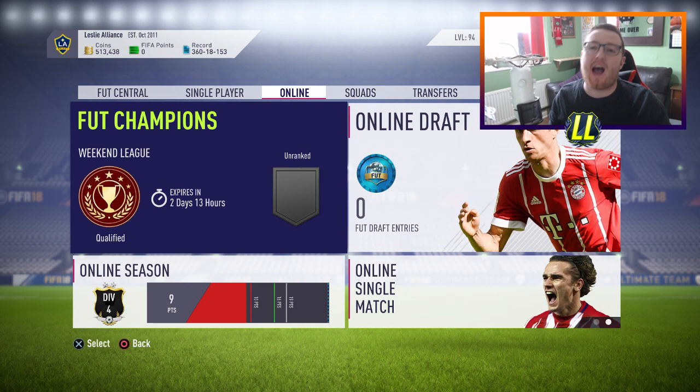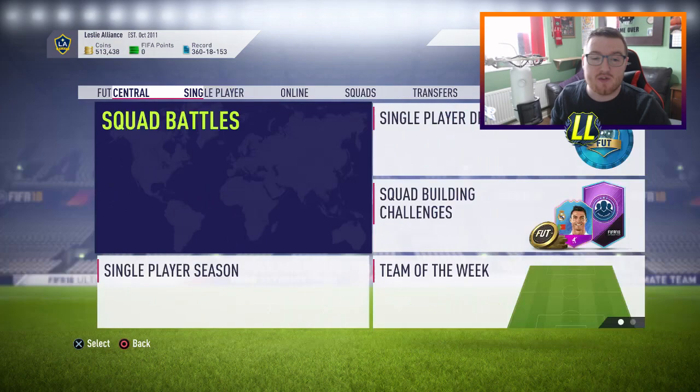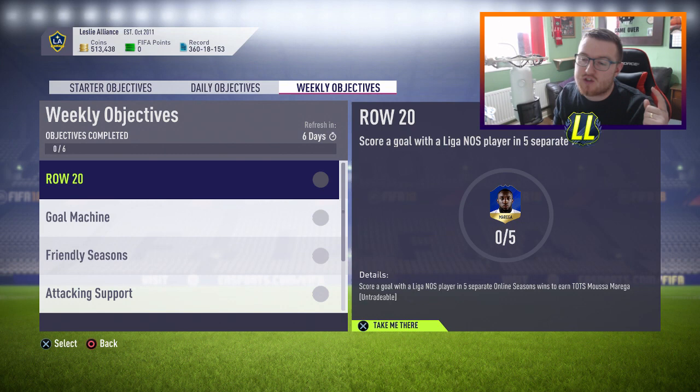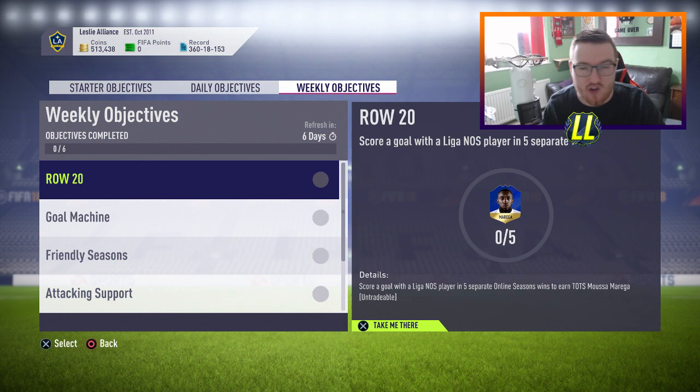What's up guys, LethalEz here and today I'm bringing you a video on the weekly objectives and how to get that Team of the Season player as easily as possible, because some of them are pretty tough to do and this week is no different. So let's go over and have a look at the weekly objective — this is the card we're going to be looking to get. He's going to be 89 rated or higher, a pretty high rated card, and it's one you're going to want to get to rinse into those Bundesliga Team of the Seasons because they look insane.